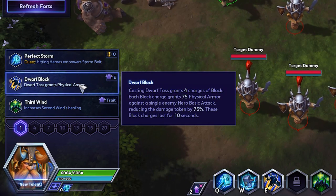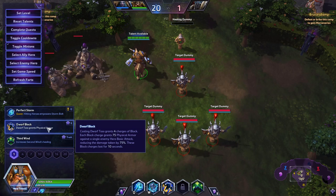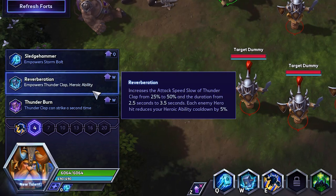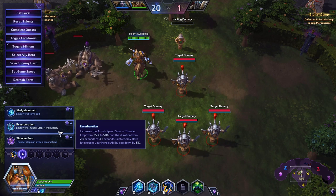At level one we're gonna be taking Dwarf Block. This is where a lot of the build strength comes from. It allows you to just jump in on people and duel them out because you are gonna get block charges after jumping. At level four we're gonna be taking Reverberation. This is gonna reduce the cooldown on her heroic ability, and it's also gonna reduce the attack speed of them as we W. This is gonna pair really nicely as we continue to go into the build.